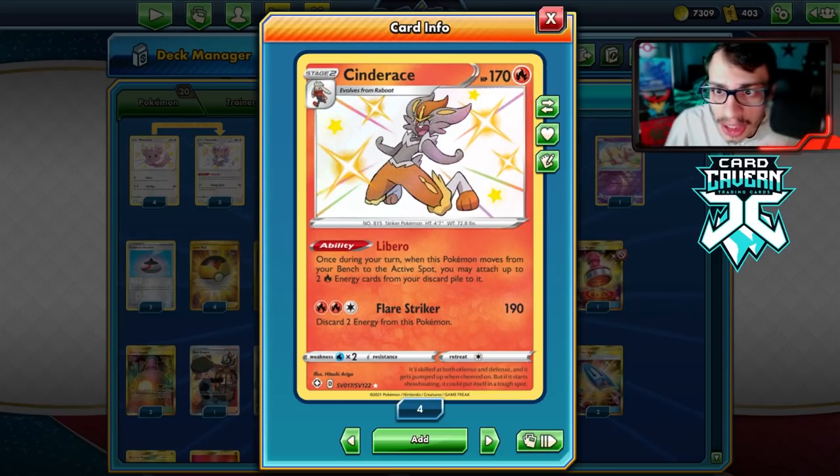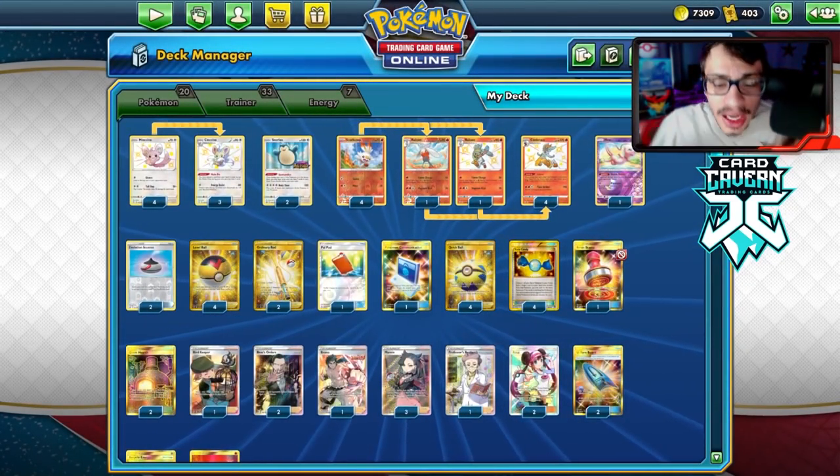Cinderace has some pretty cool stats — 170 HP means stuff like Urshifu VMAX might not be able to one-shot you as easily. It's a very cool budget deck.